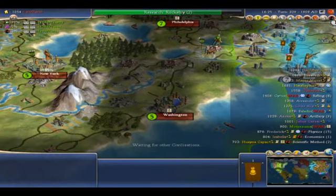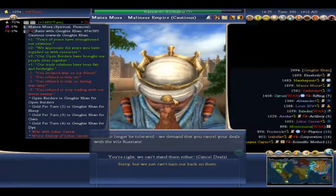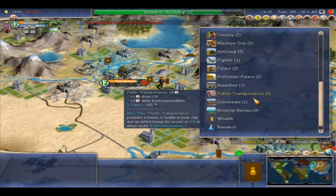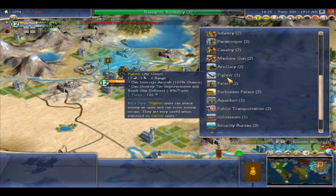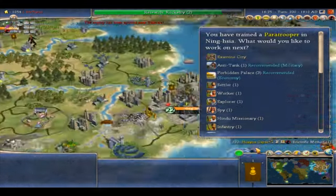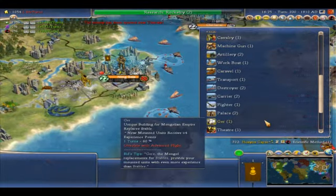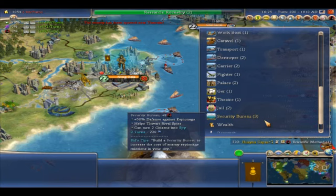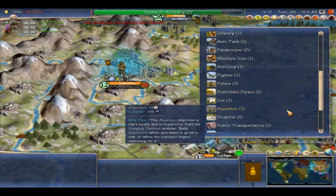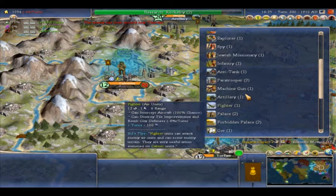Yeah, it looks like they weren't able to actually bring any of this stuff online. A lot of their improvements were pillaged. Probably going to need some workers — hopefully we seize them from the Aztecs, that'd be nice. People are unhappy again — they're always unhappy. Let's put a jail, maybe that'll make them happy.